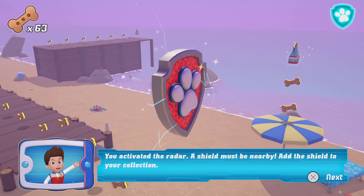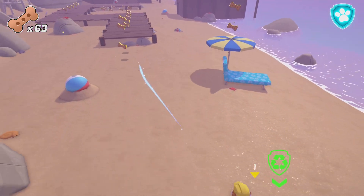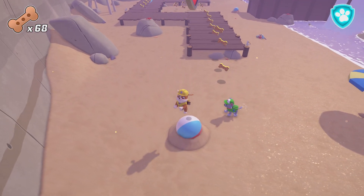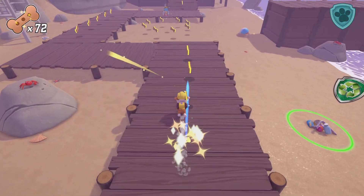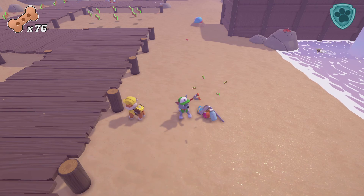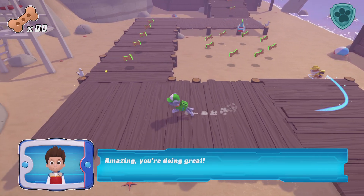You've activated the radar — a shield must be nearby. Awesome, you found the first badge! We need Rocky for this mission. Amazing, you're doing great!